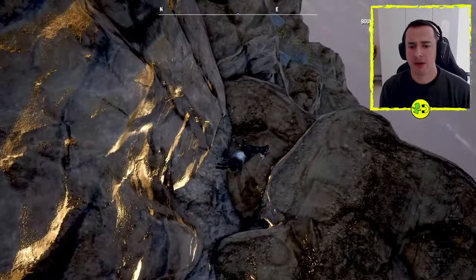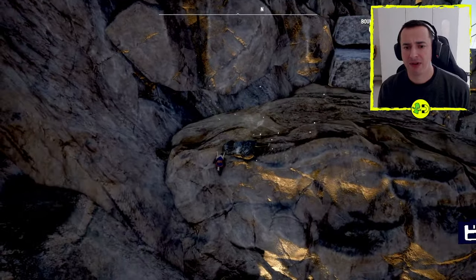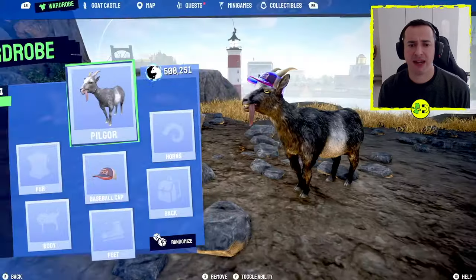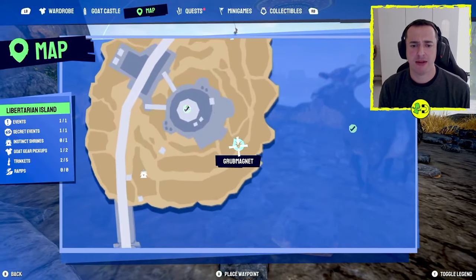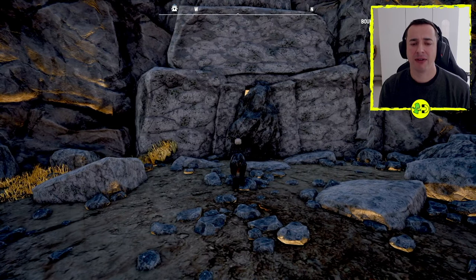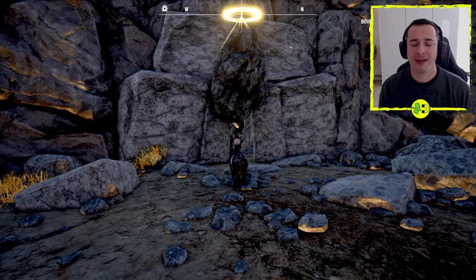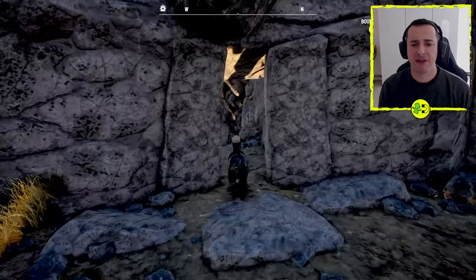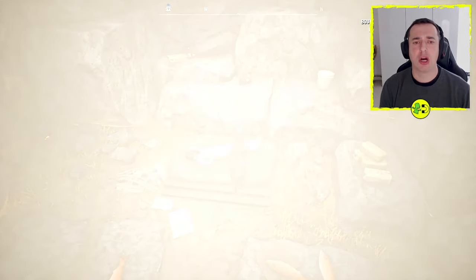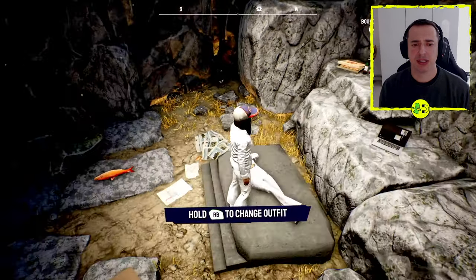So down here we go, we keep rolling down and there's a specific area that we need to find which is this area here. I'll just show you exactly where that is on the map just there. When you're here, you need to go and down comes the halo. We're going to pop in here my friends. And here you go — here is our skin. Pretty cool. Capra Erectus. Check it out.